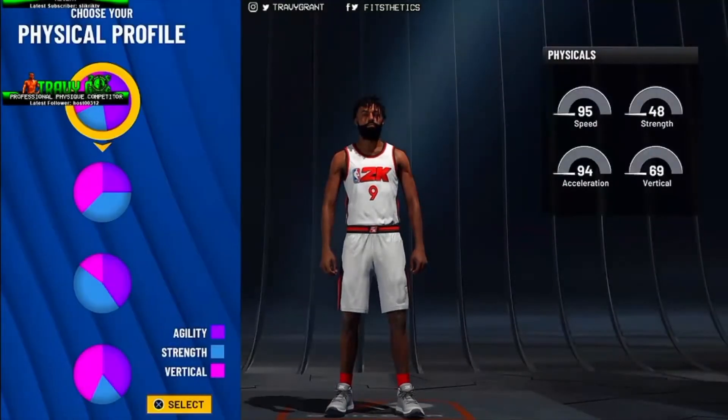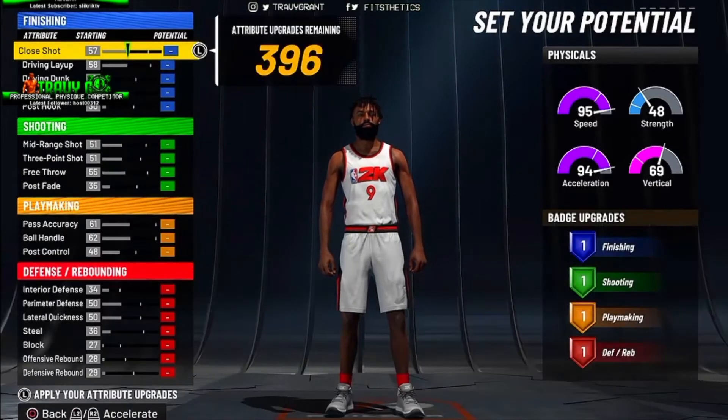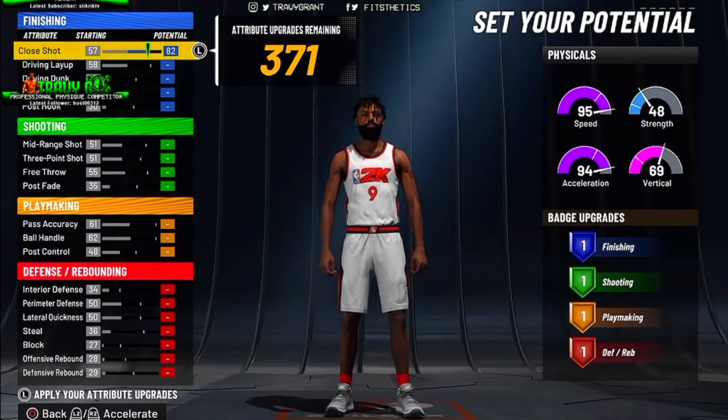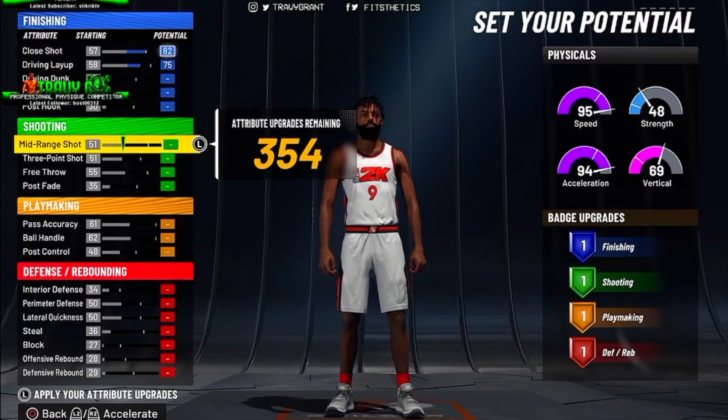We're gonna start off with the first chart which is the 11th one down with mostly playmaking, but don't trip — we're still going for those defensive badges to get that lockdown mentality going.